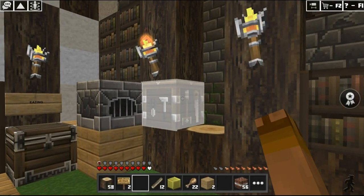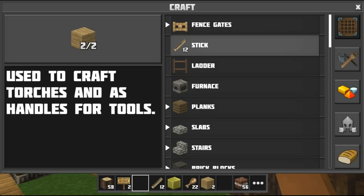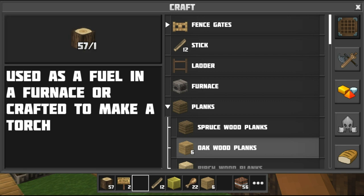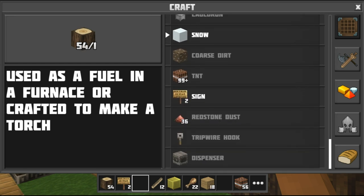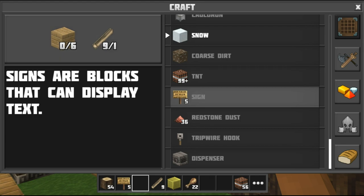How to craft? We go into the workbench — we must have sticks and planks. Then craft and put it in the place where we will write.